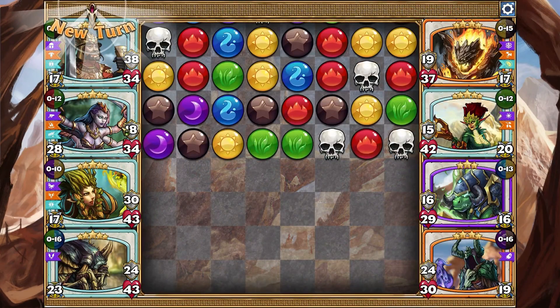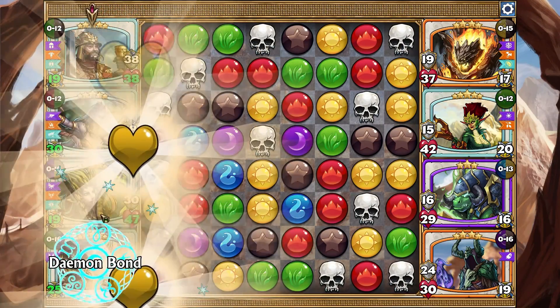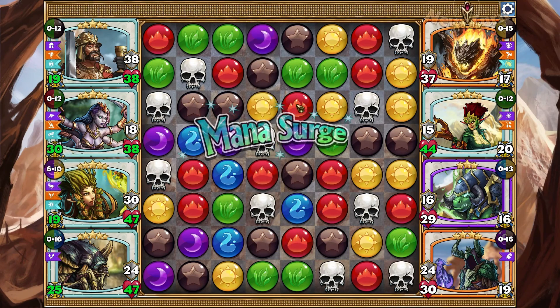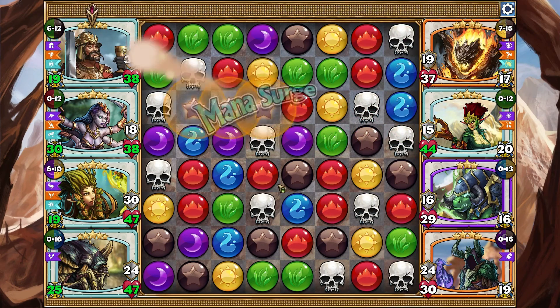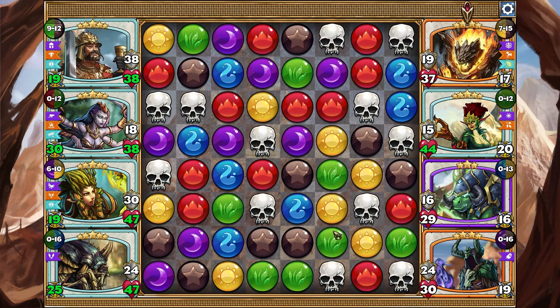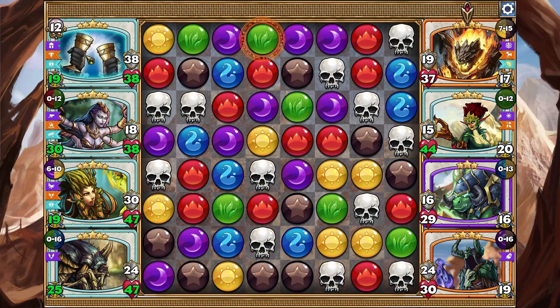I have the banner set on blue-purple so the blocked Webspinner can get mana, and Greenseer will be able to get it in two matches if one surges. So let's see what we have here. I guess we'll get that up, do the first cast and hope for magic.